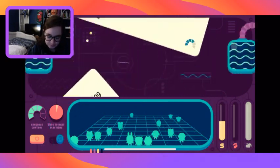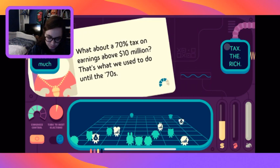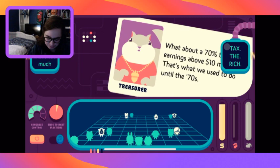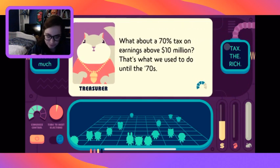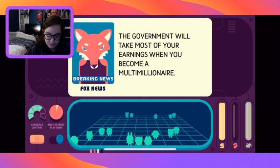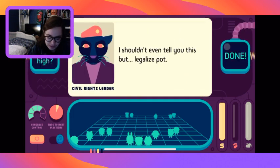What about a 70% tax on earnings above 10 million? That's what we used to do in the 70s. It makes some people happy and tax the rich makes them unhappy, but I want to tax the rich. Fox News says: 'The government will take most of your earnings when you become a multi-millionaire' - keyword, when you become a multi-millionaire.